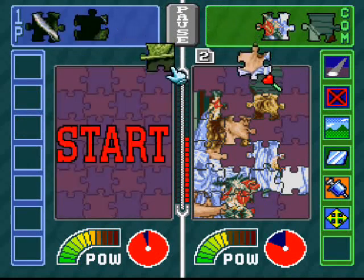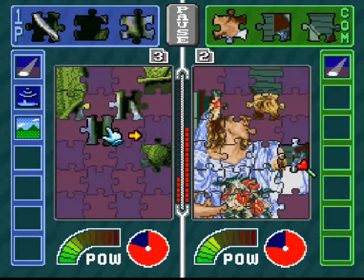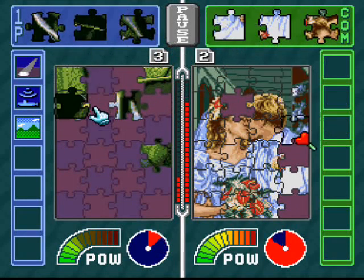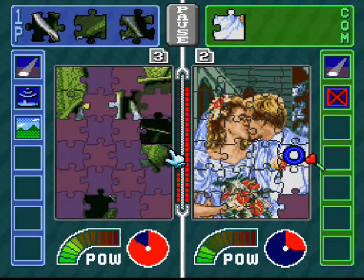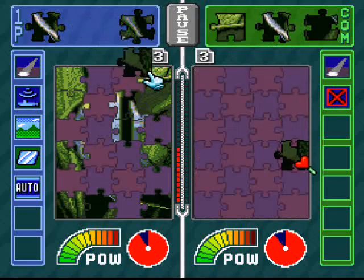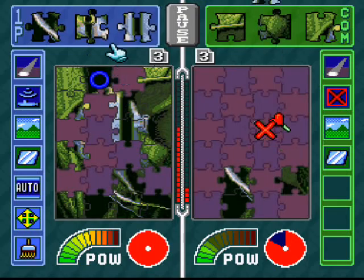I'm just going to slow him down so he doesn't get that last helper. Yep — reverse controls! Not the reverse controls! I'm just messing up where to put the puzzle pieces in general. At least the reverse controls are ending now, and I'm still way far ahead of him — seven pieces ahead, as you can see by that little bar between us. Those red dots actually indicate how many pieces we have solved on our sides, so it's an indication of how fast we're working — a nice way to check on your opponent quickly.